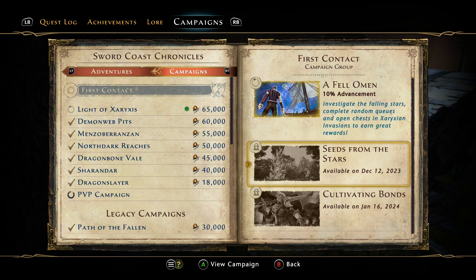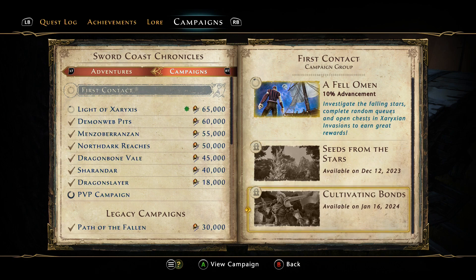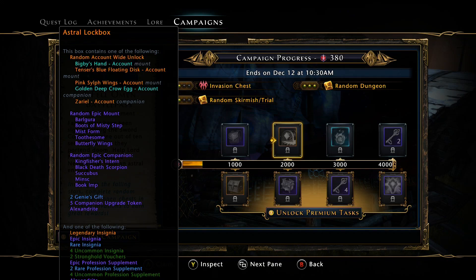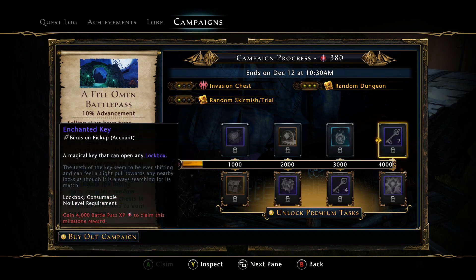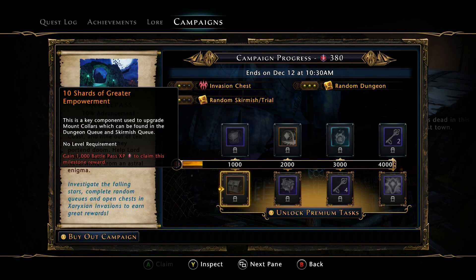The first tier is available now for the Mod 27 launch, the second tier will be available on December 12th, and the third tier will be available on January 16th. For the free track we have upgrade tokens to Mountain Companion times 15, an astral lockbox, a coalescent ward, and two enchanted keys.